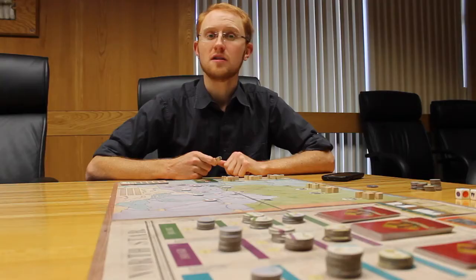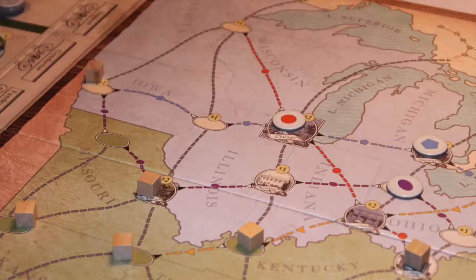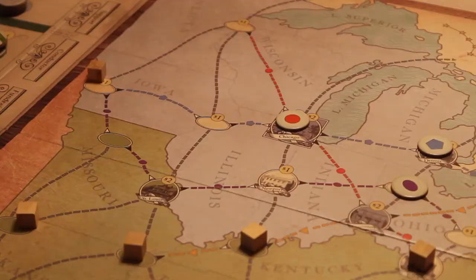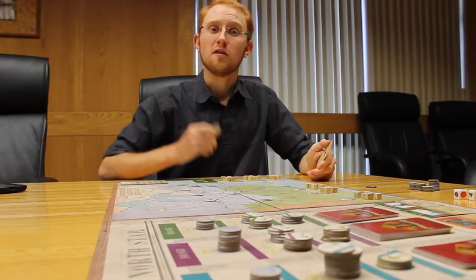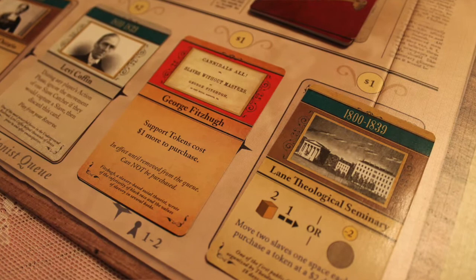During the action phase, each player can take a number of actions, provided they have the money and the ability to accomplish them. Players can play conductor tokens, which determine how many slaves and how far they can move. You want to be very careful when helping slaves move north to freedom. If you move a slave onto a slave catcher path, the slave catcher of that color is attracted and turns facing your direction. This can lead to slaves being caught if you're not careful, but it can also be a useful tool in pulling slave catchers away from other slaves. Fundraising tokens give you money based on where slaves are located at different periods in the game. You can also use character special abilities, or you can buy and use abolitionist cards from the queue.